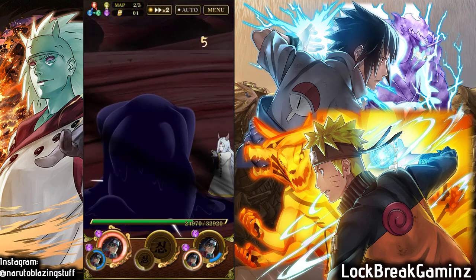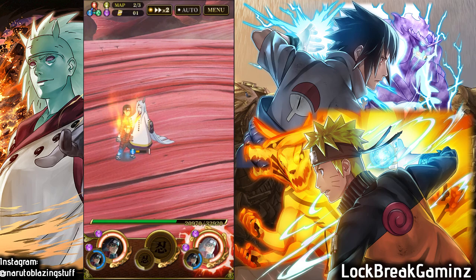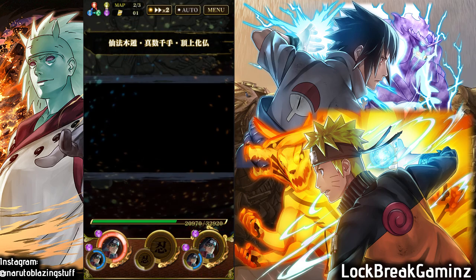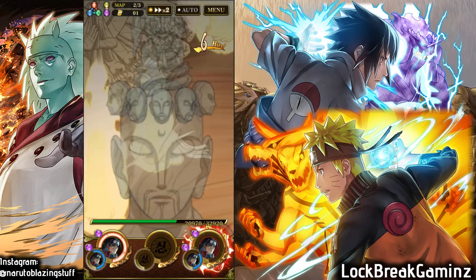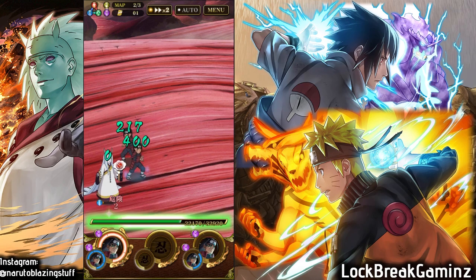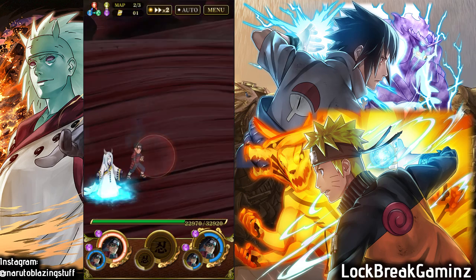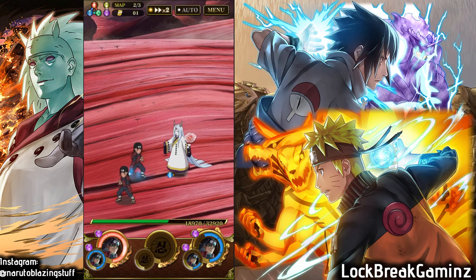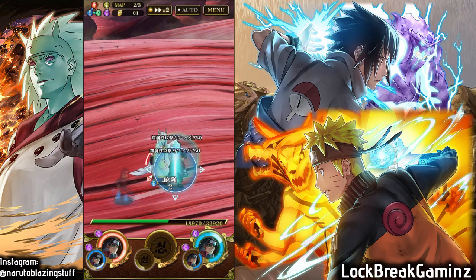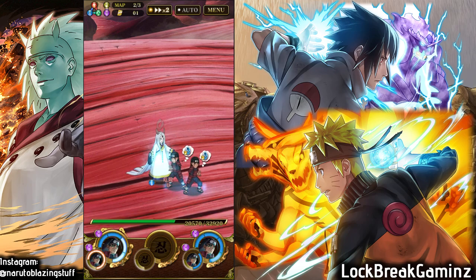Map 2 poses the biggest threat since I don't have type advantage here, but it's still not that tough. Triple Hashirama is insane — everybody already knew that, but he works so well in a team consisting of just himself. He gets all the sync skills and then boosts himself with the field skill — it's just perfect.